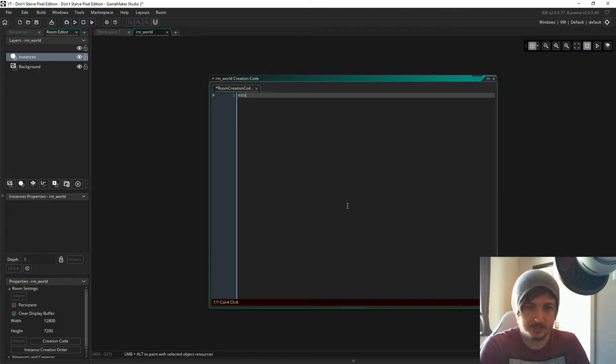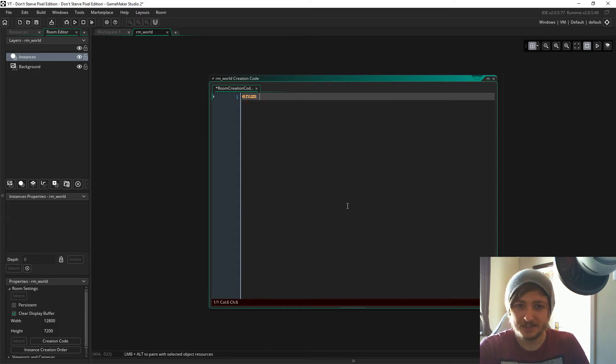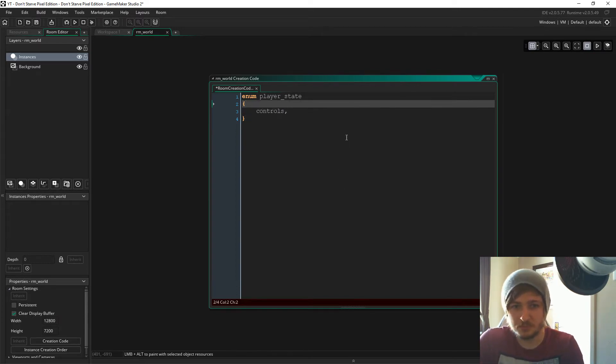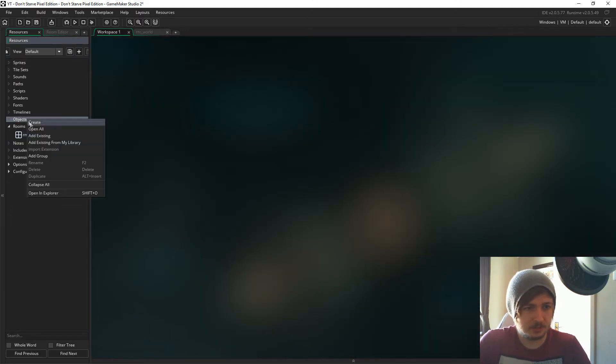We're going to call this an enum. Let me make this bigger — I almost made a real bad mistake there; I'd have had to redo this entire episode. So let's call it 'enum PlayState' and to begin with we're going to have 'controls' — that's the only state we need to start with. This will just be the state where we move and select things and all that sort of basic stuff.